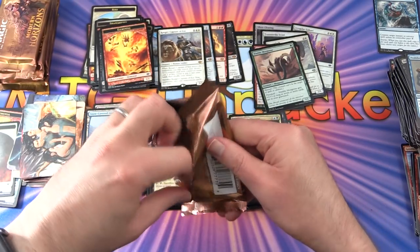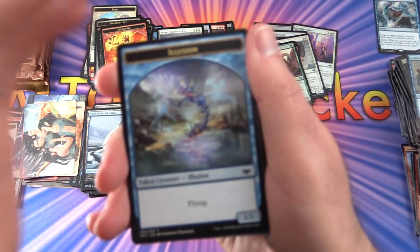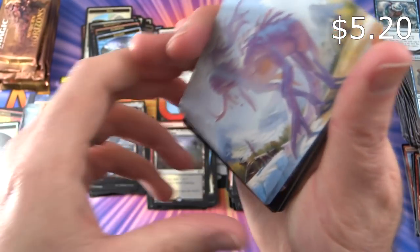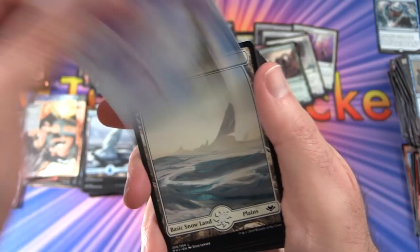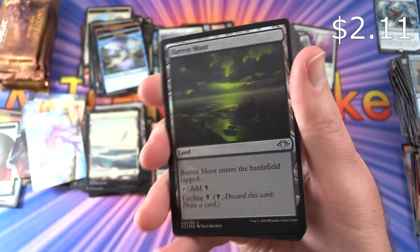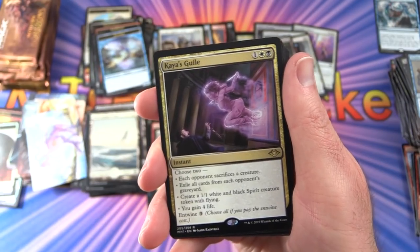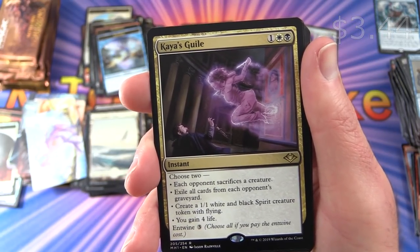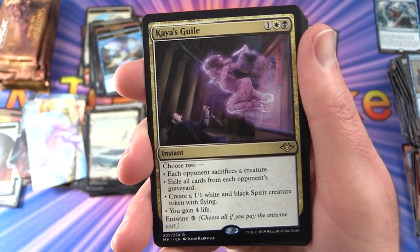Getting near the end of the box and then we'll tally it all up. Pack 30: Non-foil Illusion token. Snow-Covered Plains. A foil Barren Moor — nice shine on that. The rare is Kaya's Guile — instant for 3: choose two — each opponent sacrifices a creature; exile all cards from each opponent's graveyard; create a 1/1 white and black Spirit creature token with flying; you gain 4 life. Has Entwine 3 to choose all. Also Soul Herder, Dismantling Blow, Tranquil Thicket.